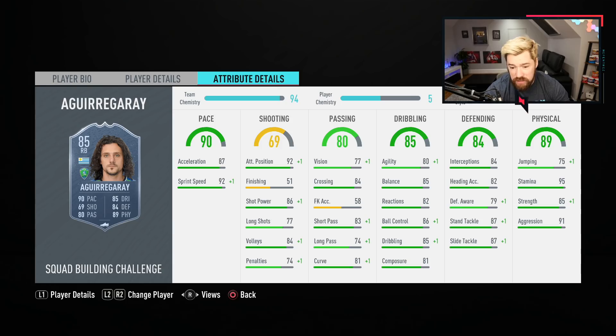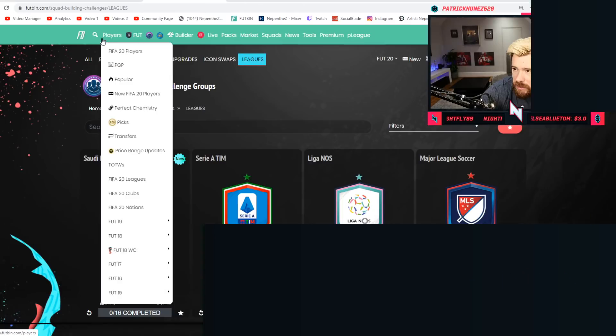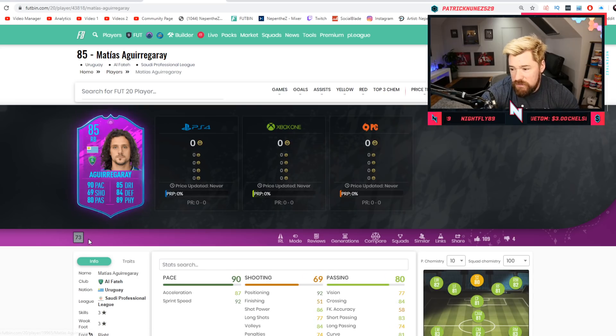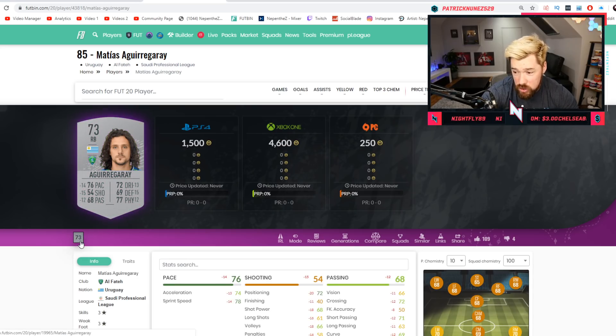He has got great aggression and strength. 95 stamina. His defending is well-rounded — defensive awareness is a little bit low. His dribbling is great for a fullback, up there with the best fullbacks in the game. His crossing and short passing is already high level. His shooting is really good and his positioning is really good as well for a fullback. And then he's got 92 sprint speed and 87 acceleration. So an anchor on him, I think, might make him absolutely crazy.